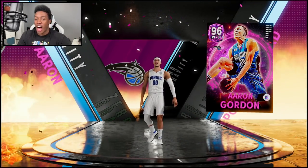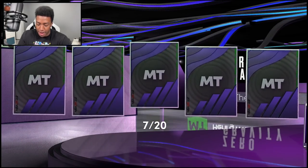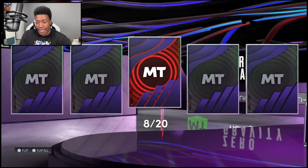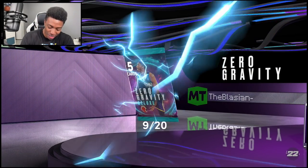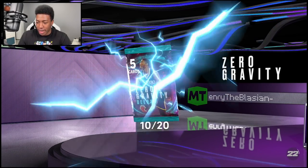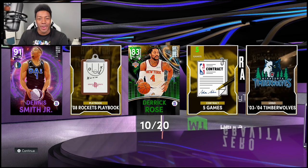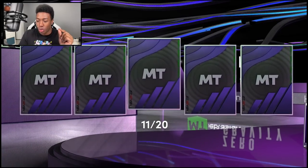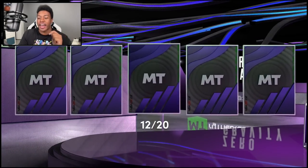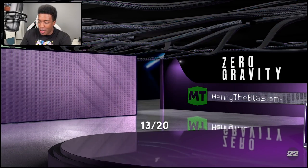Pack 4 I get to keep but nothing impressive. Pack 5 I don't have — this pink diamond is automatically going up for 500 MT. Who's it going to be? Eastern Conference Power — it's an Aaron Gordon! My fellow budget players, there is an Aaron Gordon coming your way for 500 MT. Pack 6 I get to keep — another dud. Pack 7 I keep — another dud as well. Pack 8 I picked but it's not nice to me either. I chose Kobe numbers thinking I'd get blessed, but right now it looks like I'm quick-selling a bunch of amethysts alongside Aaron Gordon.